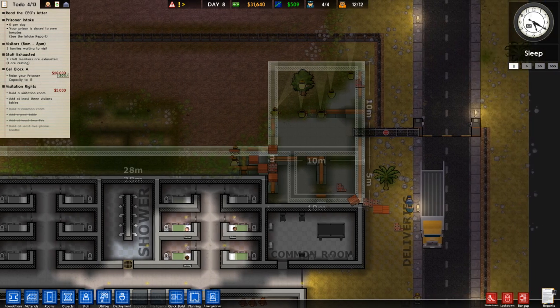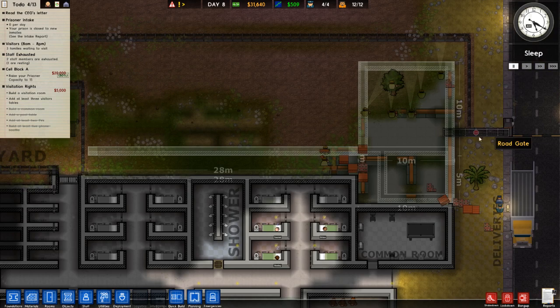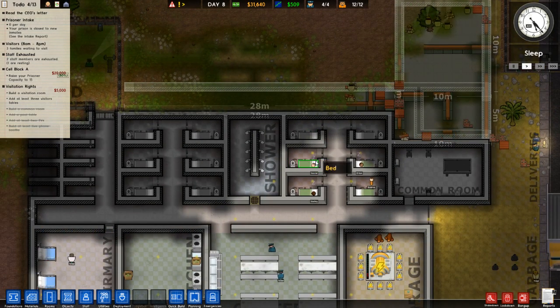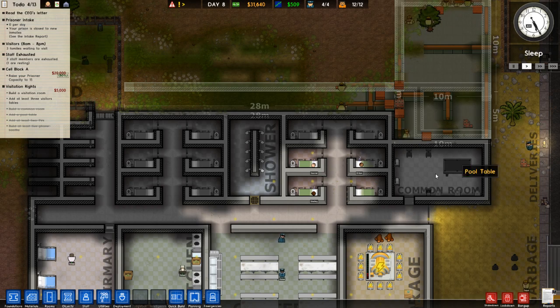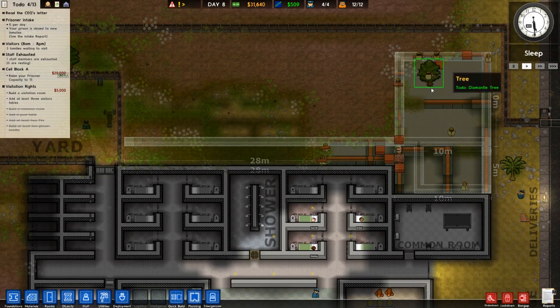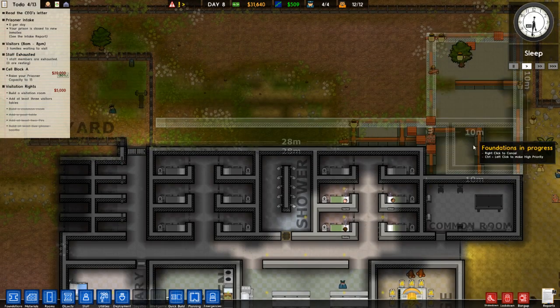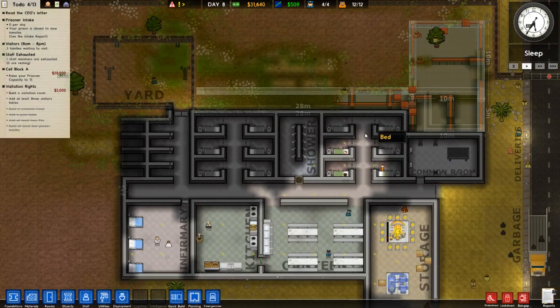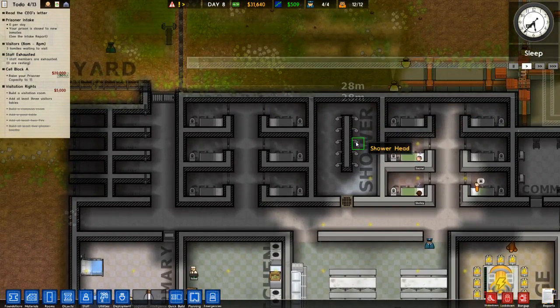Hello, I'm Dan, and welcome back to Samora Prison Architect, where we're working towards an expansion. We have a common room here, and we're building a reception area and a visitation room, I believe, if I'm remembering correctly where we left off last time.